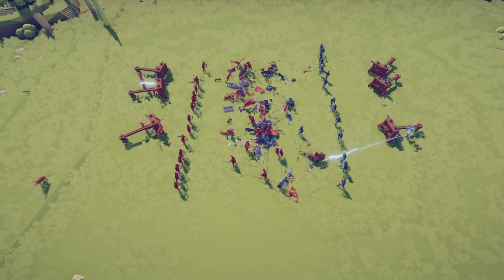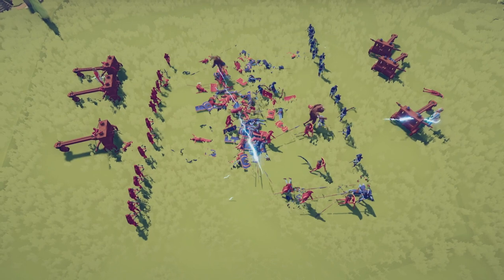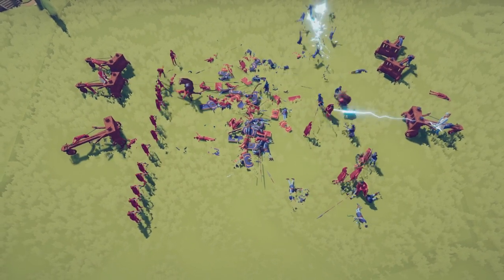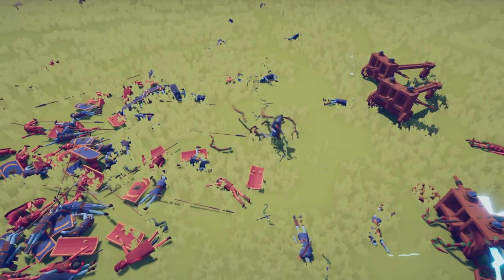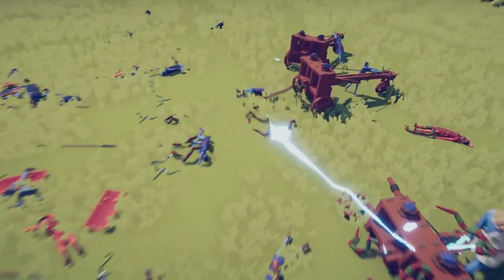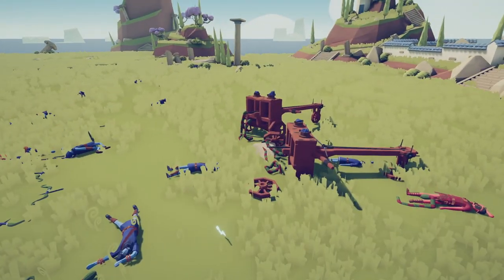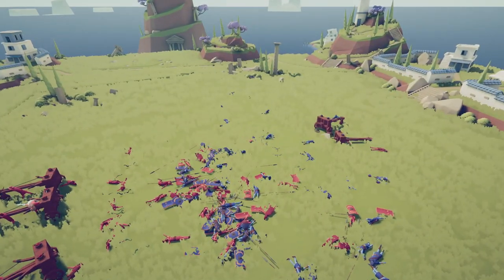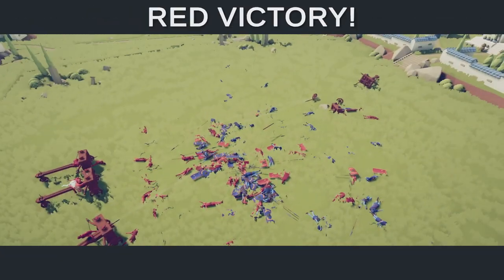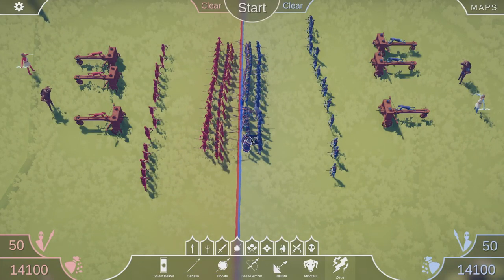Adding a minotaur and a Zeus just for good measure. The computer is not handling this particularly well. This is what you'd expect in ancient Greece — lots of argy-bargy with Zeus throwing lightning around. One minotaur gets absolutely sent flying. Snakes are attacking a man, then going for the ballistas. One snake remains — all the snakes are dead. One ballista versus three ballistas and a Zeus still possibly alive.